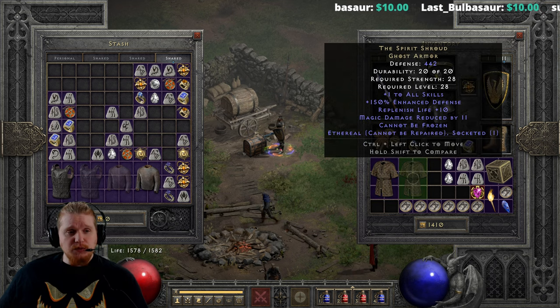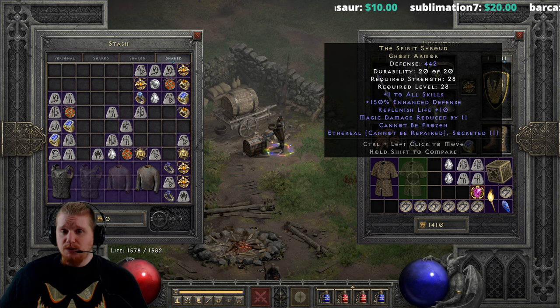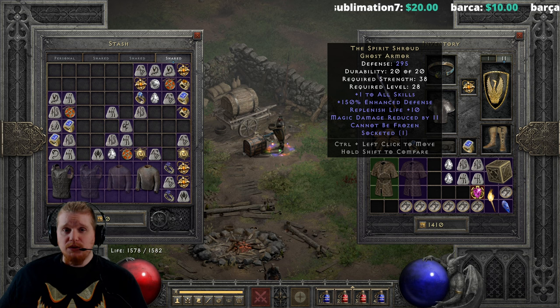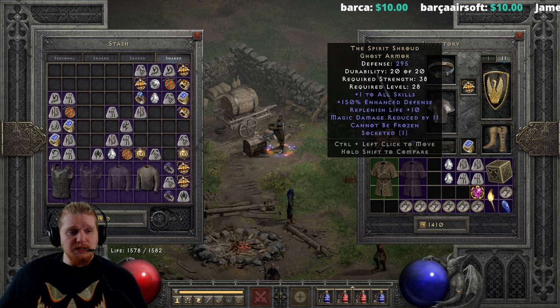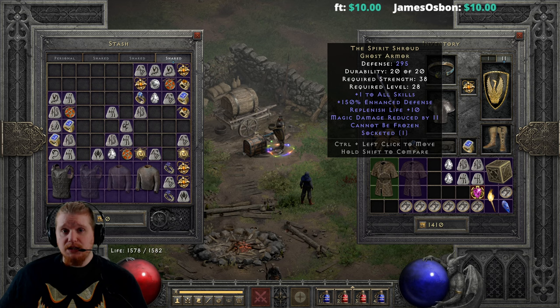You can also find this in the Ethereal form, of course, with a nice boost to its defense. So instead of 295, we're looking at 442, and only a strength requirement of 28, so absolutely incredibly low. This is actually a really good choice for a low-level Act 3 Mercenary, because you get the plus 1 to skills, the cannot-be-frozen, and the magic damage reduced, which will help keep him alive. It doesn't have the faster cast rate that you might necessarily want, but if you just want a higher enchant and want to keep your Mercenary alive, this is a whole different story.